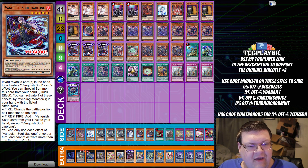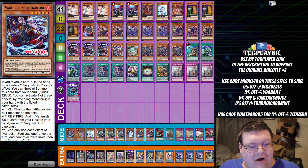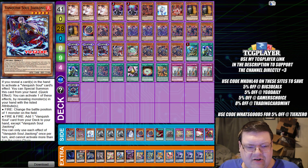Next up, we have the Vanquishal — Jiang Longdown. This card makes the deck a whole lot more interesting. If you reveal cards to activate a Vanquishal effect, you can activate one of these effects by revealing the appropriate type. If you reveal a Fire, change the battle position of one monster on the field. If you reveal Fire and Fighting, add a Vanquishal card from your deck to your hand. Who does not love that you get multi-search with this? This was a fantastic addition to the deck.